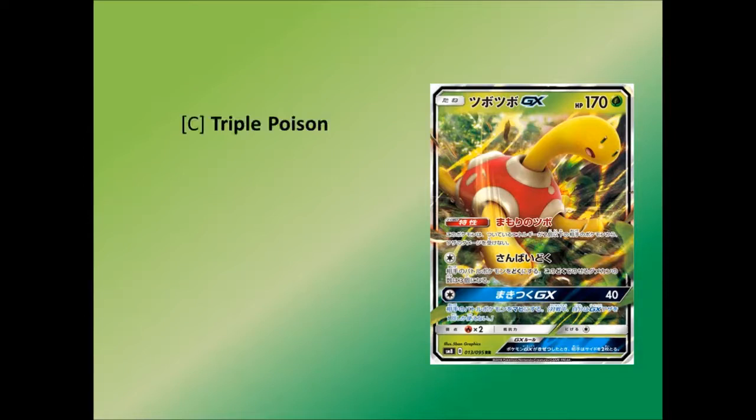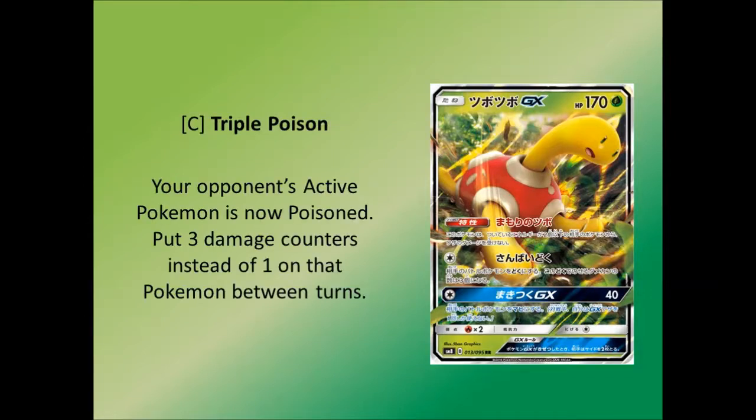Moving on to its first attack — for one colorless energy, it's called Triple Poison. Your opponent's active Pokémon is now Poisoned, and you put three damage counters instead of one on that Pokémon between turns. To get out of Poison, you have to retreat, switch, or Guzma. The fact that it's doing three damage counters instead of one is pretty cool, but it's not exactly game-changing. You could sit there in front of an opponent whose Pokémon have just two energies and keep them poisoned — but they could just Guzma this thing away. Being able to do that and put three damage counters on is okay, but it's really not the best thing.